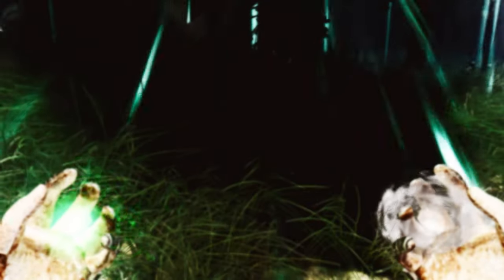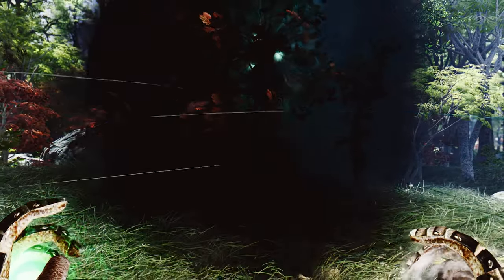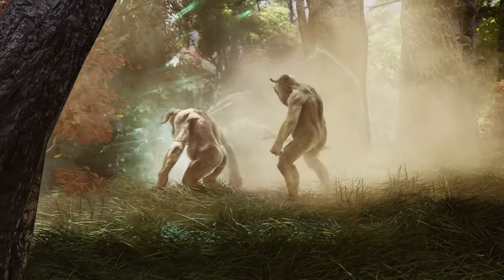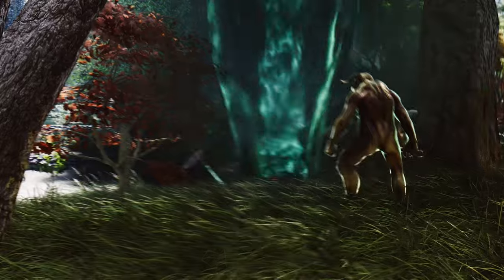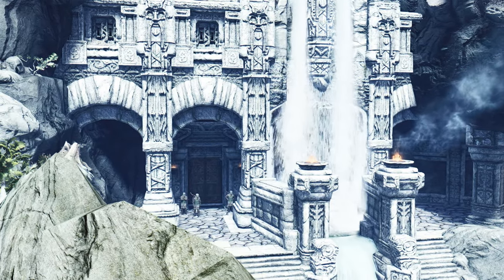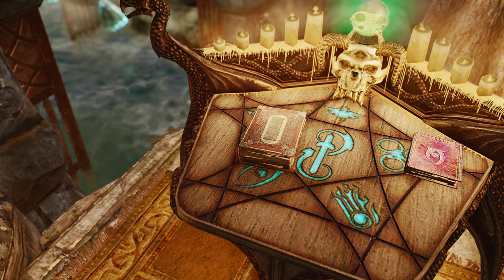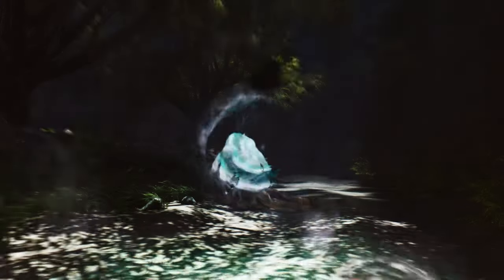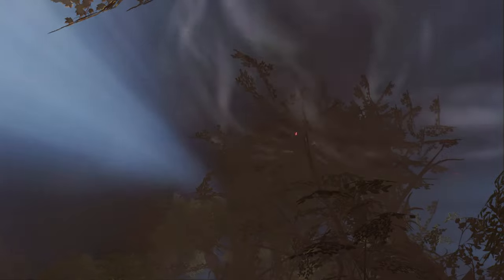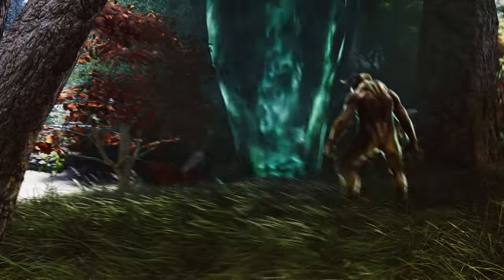A standout feature is the Summon Falling Star Thrasher power. You can summon a mighty, fearsome creature to aid in combat — but be warned, upon the first summon it will be hostile to everyone. Defeat it, and on subsequent summons it becomes a loyal and formidable ally. The spell tome is located on Calselmo's enchanting table in Understone Keep. Overall, Kitty Tail Abyssal Wind Magic is a must-try for those seeking a more captivating and immersive magical experience in Skyrim.